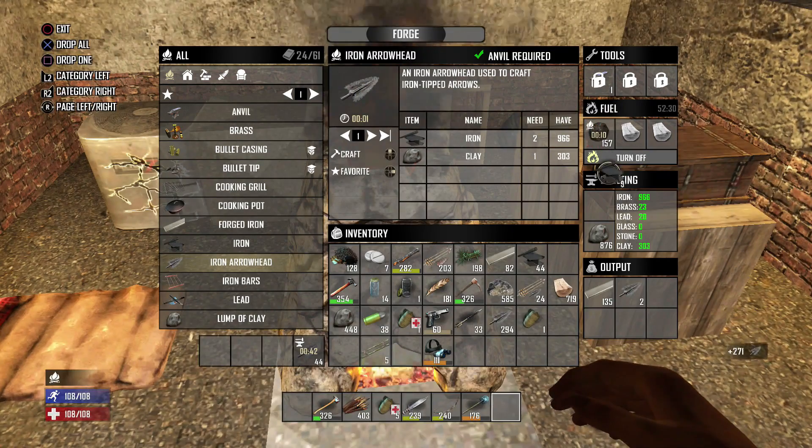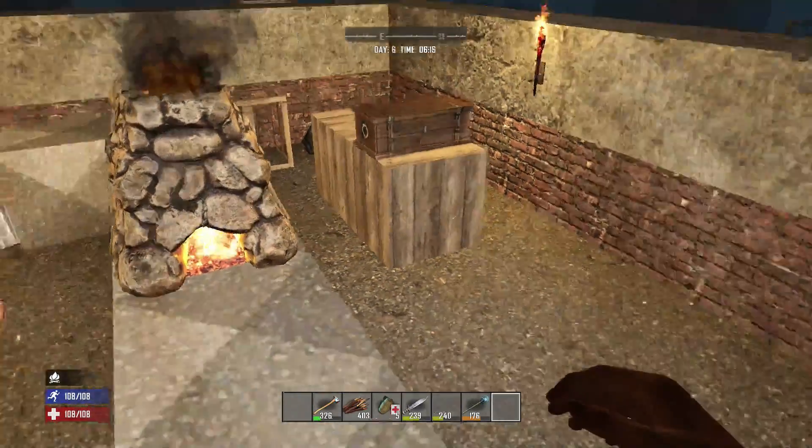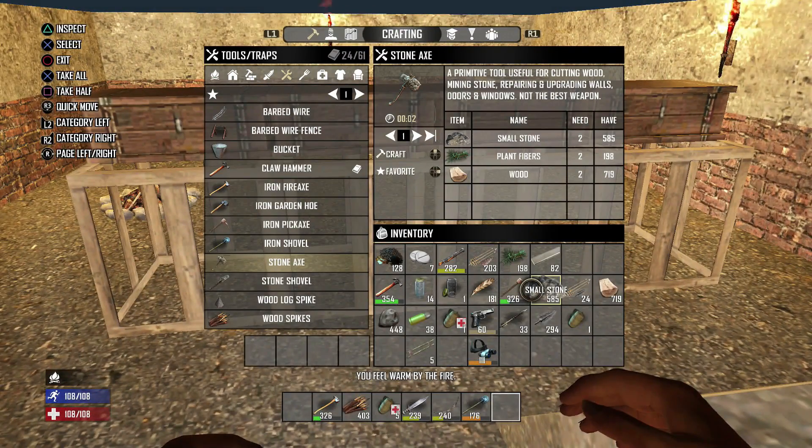Smash some doors, get stuff from houses, get anything you possibly need. Also make sure you have some good tools and that you've leveled your tools overnight.